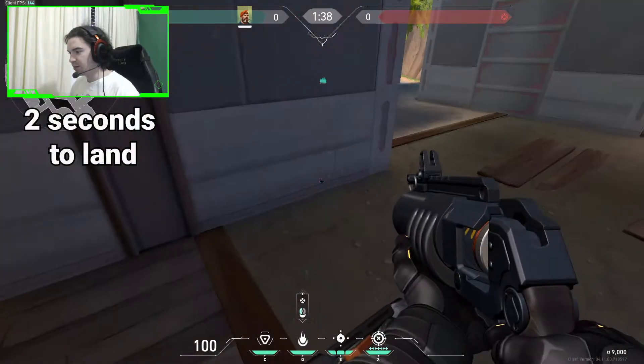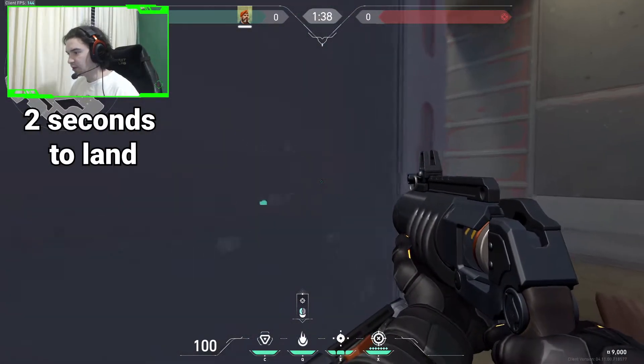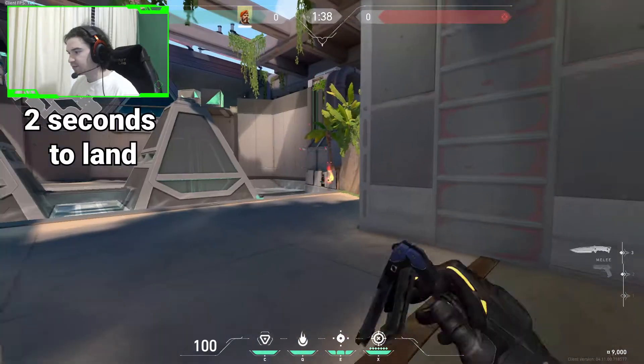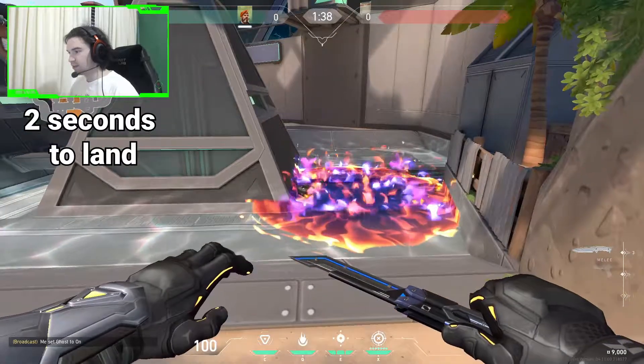The next one is from A Shop right here. You come to this wall, you have to aim at the middle of this metal sheet right here. You shoot it and it will land perfectly on the spike.